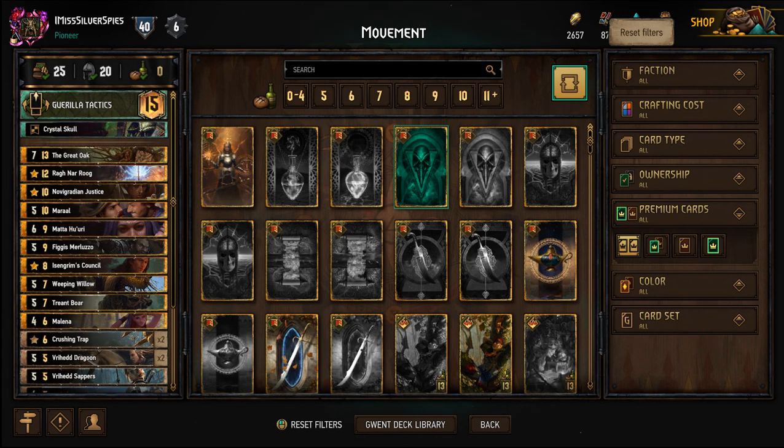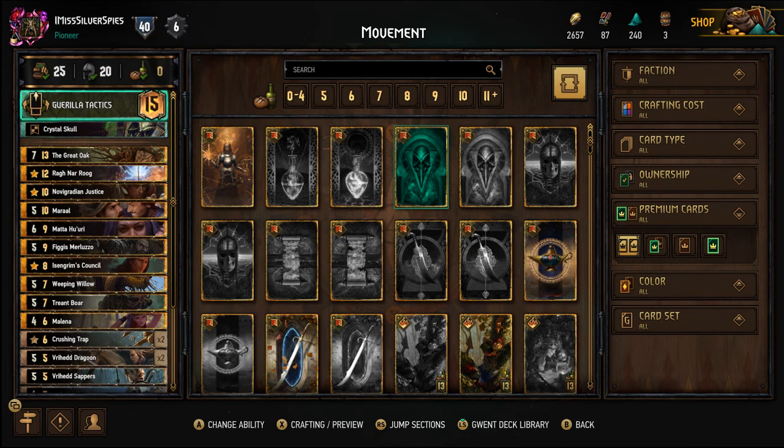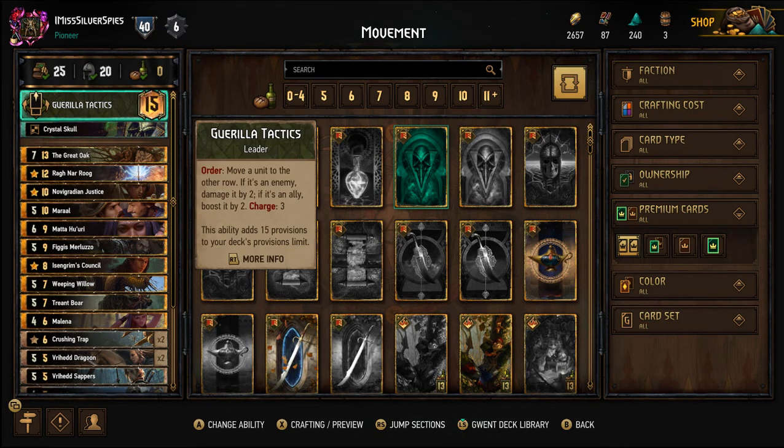What's up, I am Silver Spies and this is Gwent. In this video I have an exceptionally spicy list for you today — it's a guerrilla tactics movement deck. I was inspired to build this deck when I was watching some old Gwent the other day. I was watching Gwent Slam number two, which was from the meta directly before midwinter where golden weather was everywhere — there were a bunch of golden weather mirror matches.